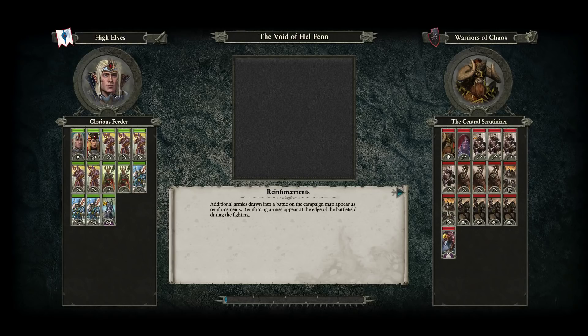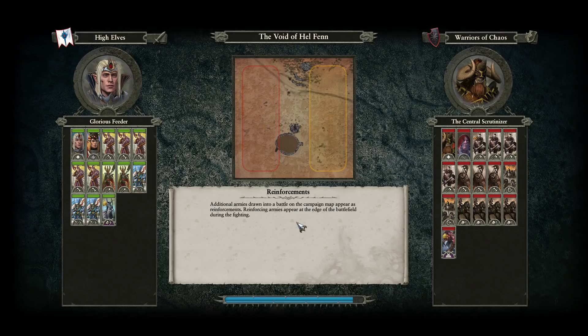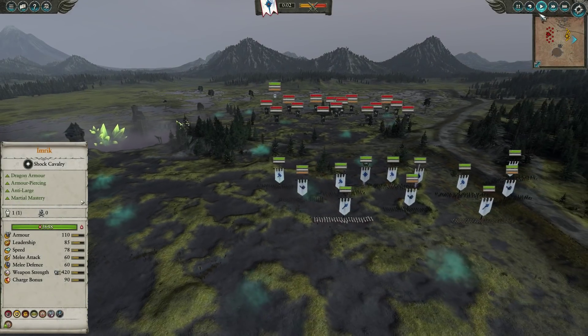Hey guys and welcome to the ultimate showdown between two fearsome competitors. On the left hand side, leading the forces of Imrik and his High Elves is Glorious Feeder, up against the Central Scrutinizer and the Dark Legions of the Warriors of Chaos.